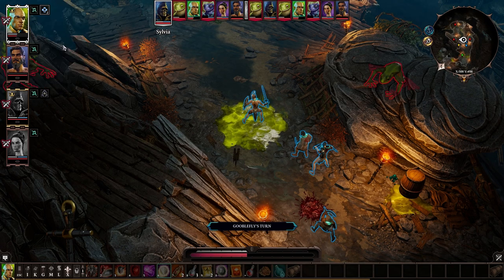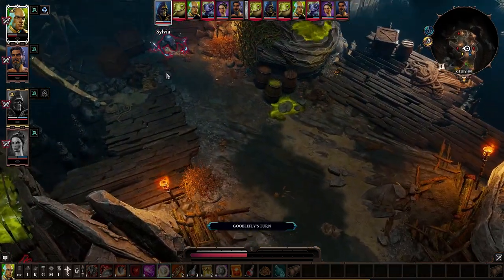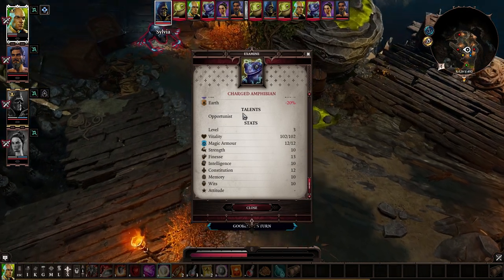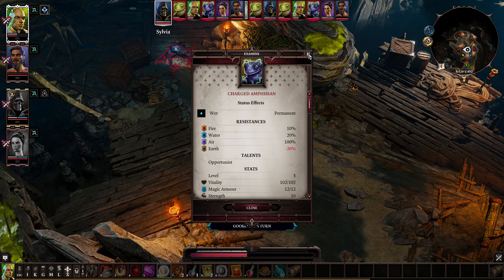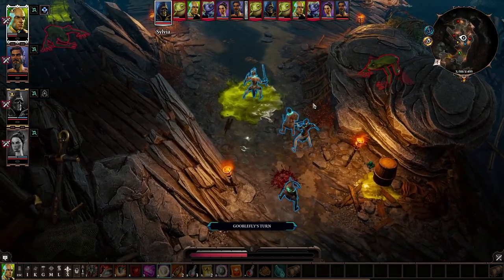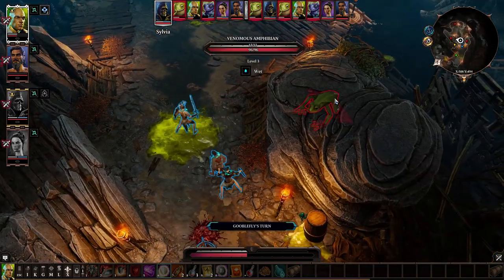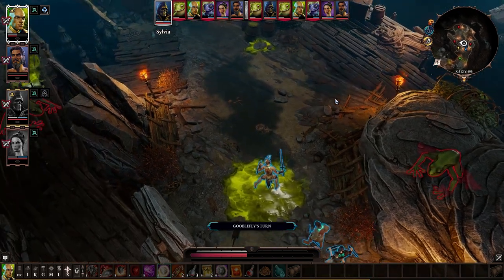Nice — healing per turn. Let me examine one of the venomous amphibians. Poison resistance 100, water resistance minus 10 — so they take water damage. There's also one further away with air resistance 100 that takes more damage to earth. It's important to look into that because making a poison totem is a bad play — you could make a water totem.